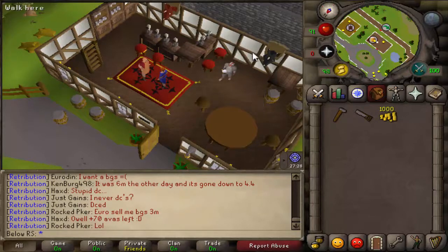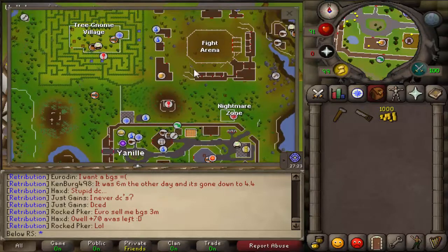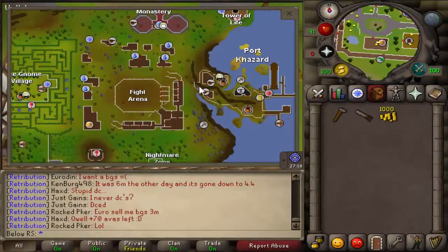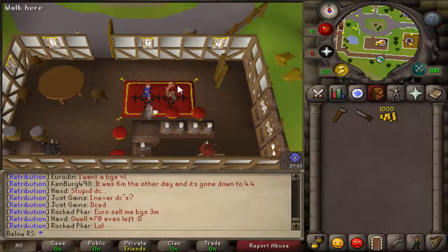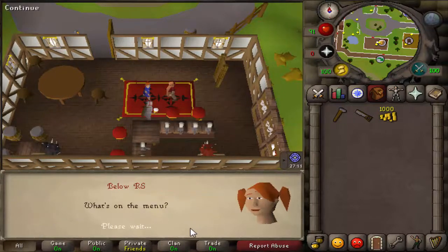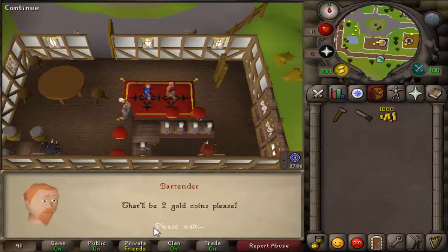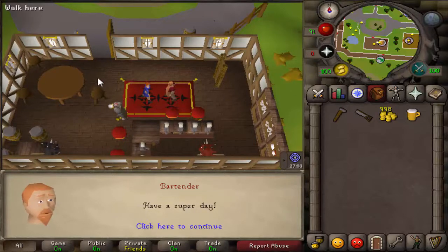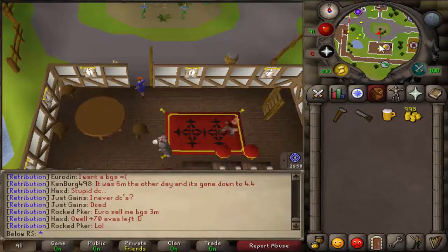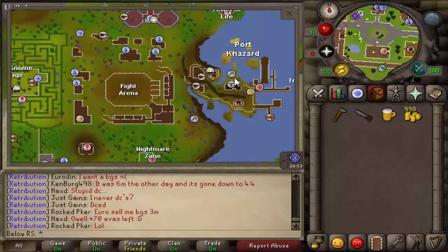After that, you come over here to this bar in Yanille. If you don't know where Yanille is, it is next to the fight area, next to the Tree Gnome Village. You have to talk to the bartender and ask for a beer. It costs two coins — the beer has to be from Yanille, that's actually why.